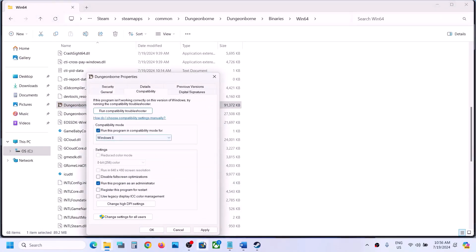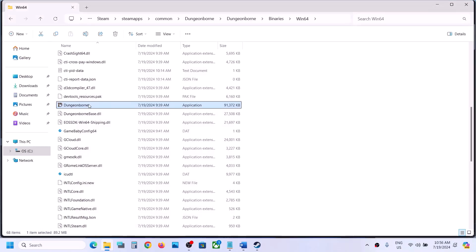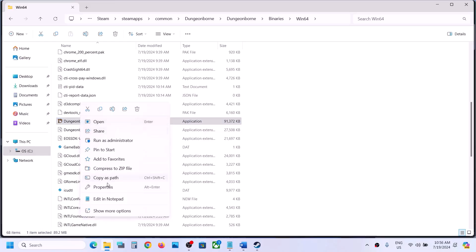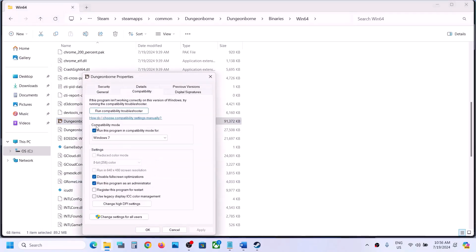If that does not work, go to Properties again. This time select Windows 8, hit Apply, click OK, and launch the game. If that does not work, select Windows 7, hit Apply, click OK, and launch the game. If that does not work, put a check on 'Disable full screen optimization,' hit Apply, click OK, then double-click and try launching the game from the game installation folder.